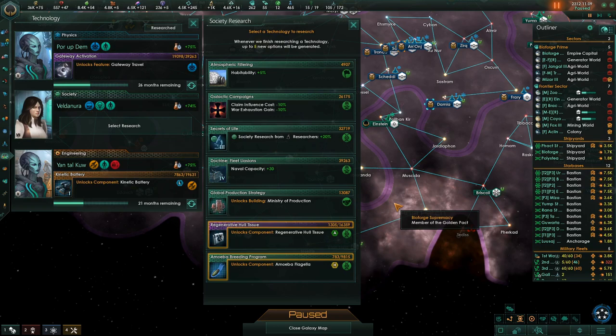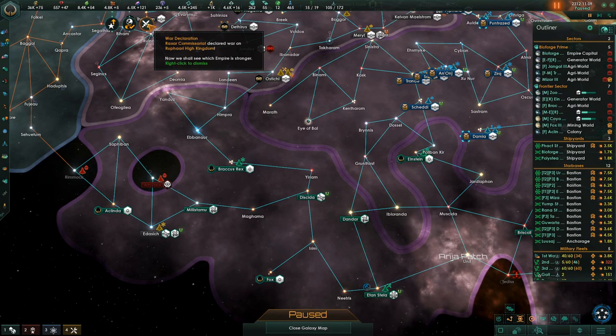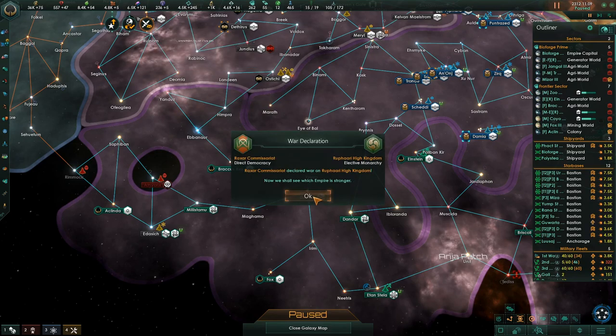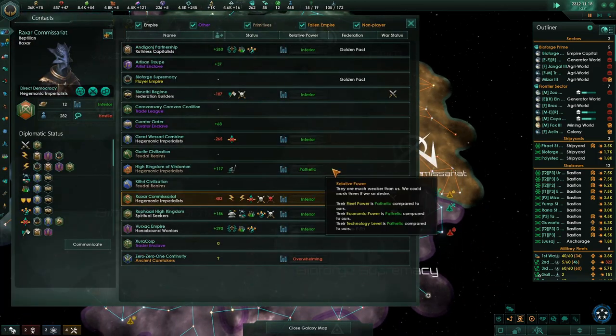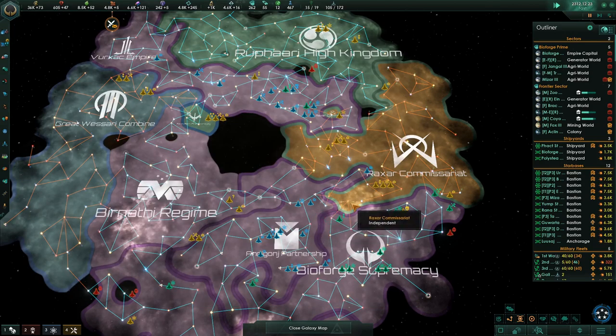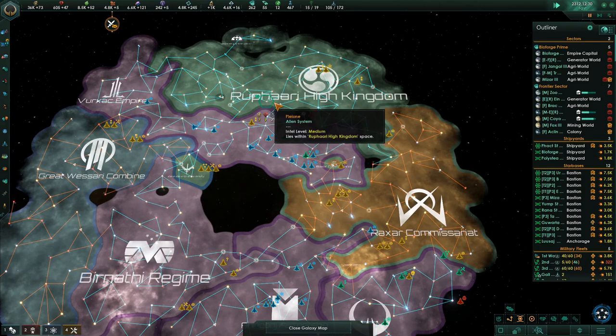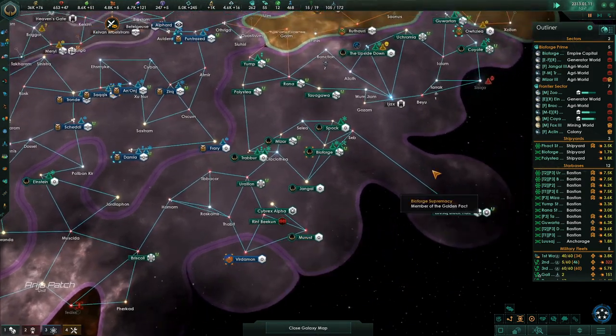Construction complete — we'll wait for that, that'll be the sector capital. Naval capacity — more naval capacity. Ministry of Production — need that really bad. War declared between the Raxar High Commissariat and the Rufari High Kingdom! The Raxar Commissariat and the Bernanthi Regime — because they have a defensive pact — so they're at war with the Rufari High Kingdom, who's probably going to get steamrolled up here. We shall see.